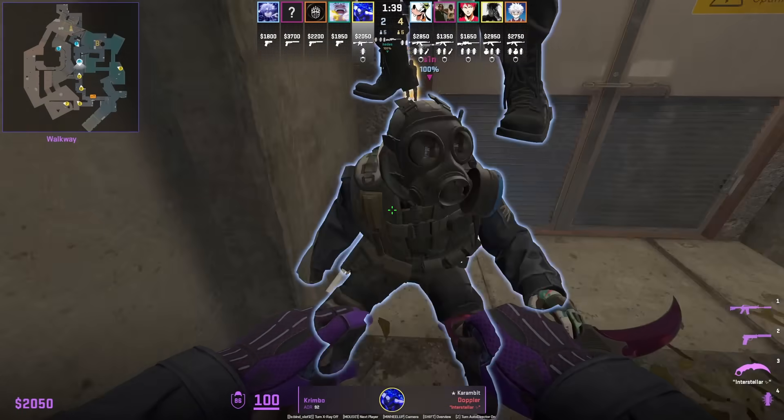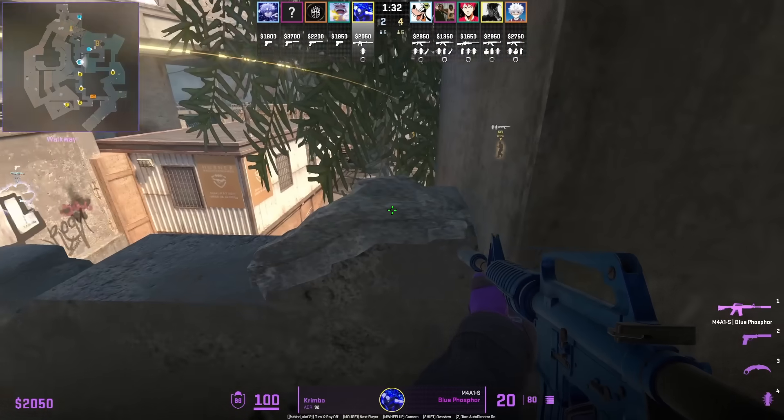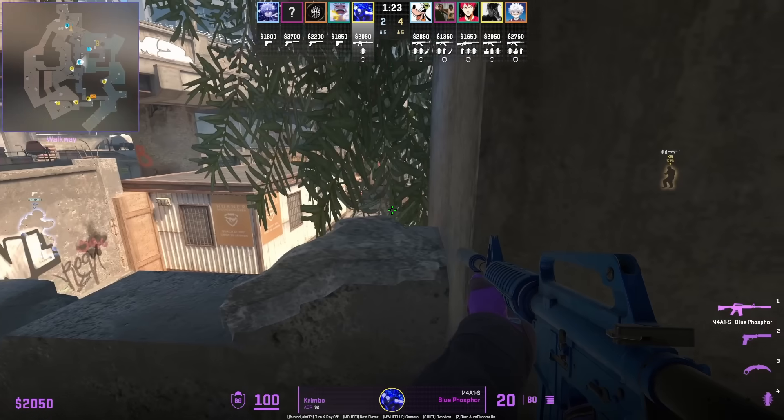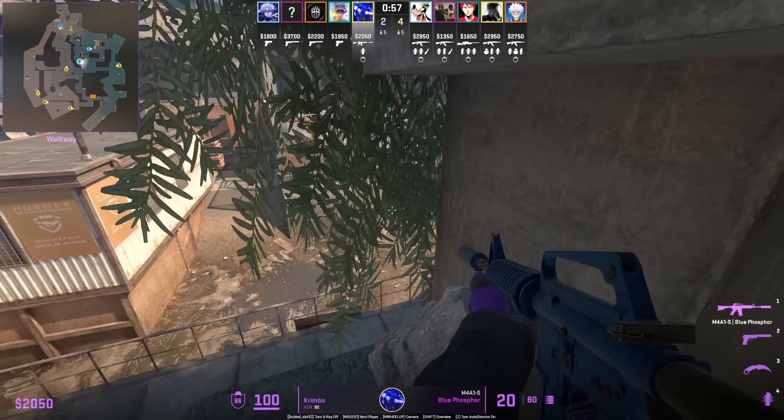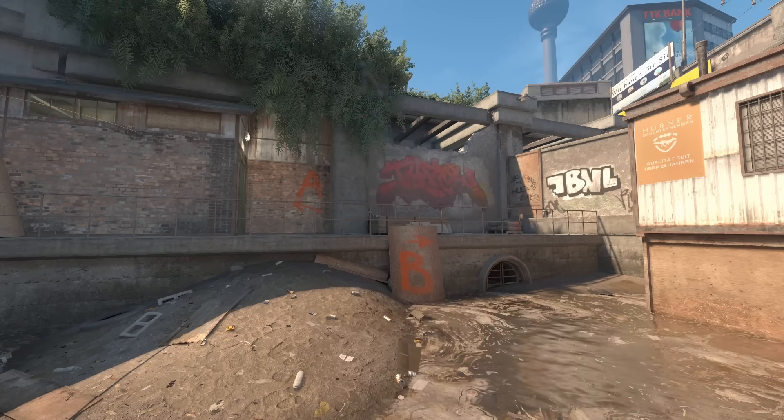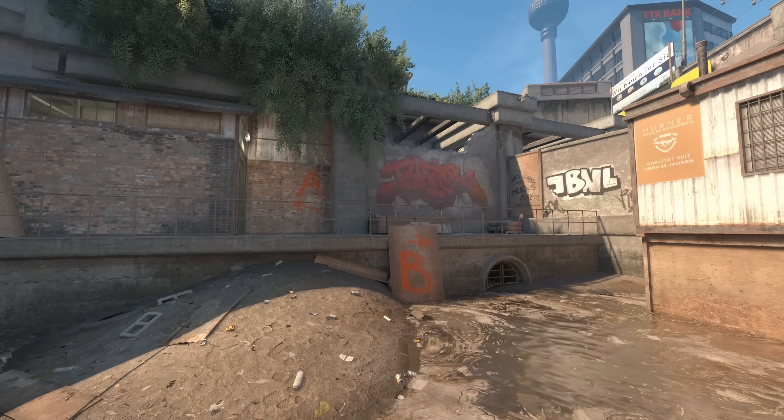The triple boost over towards the ABC graffiti area was very common in CS:GO and did get a buff in CS2 — the leaves there do give you cover. This is the first time I've seen this boost used in a pro match in CS2.